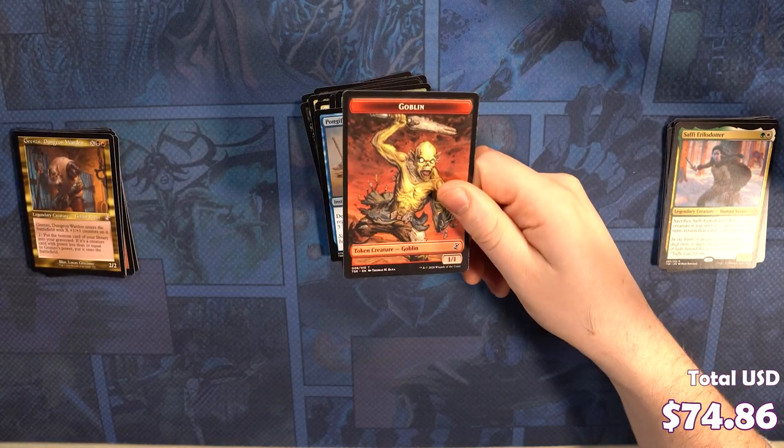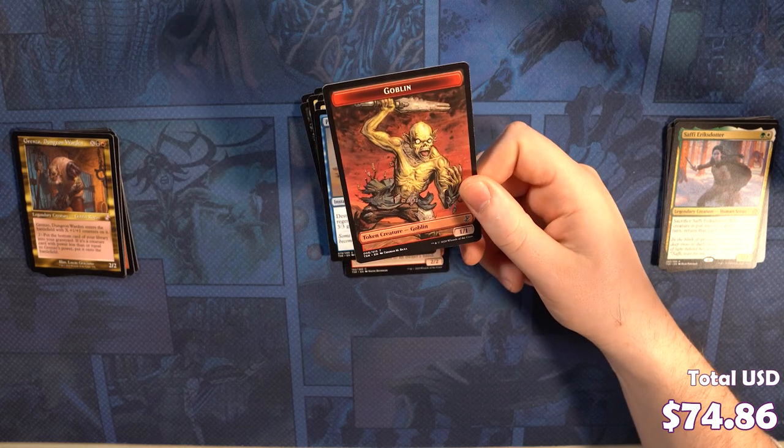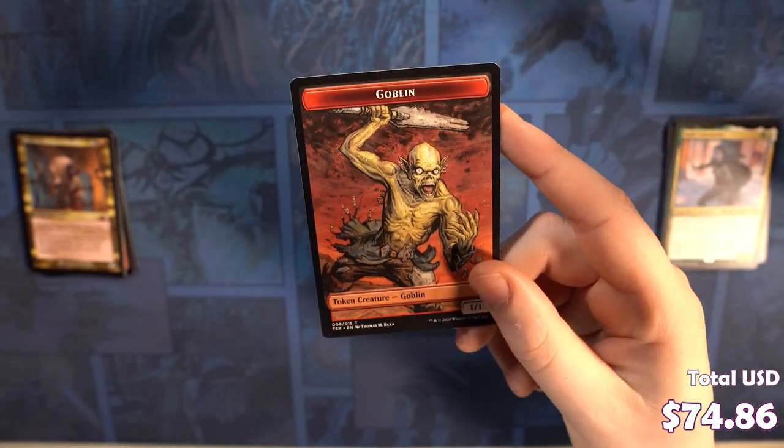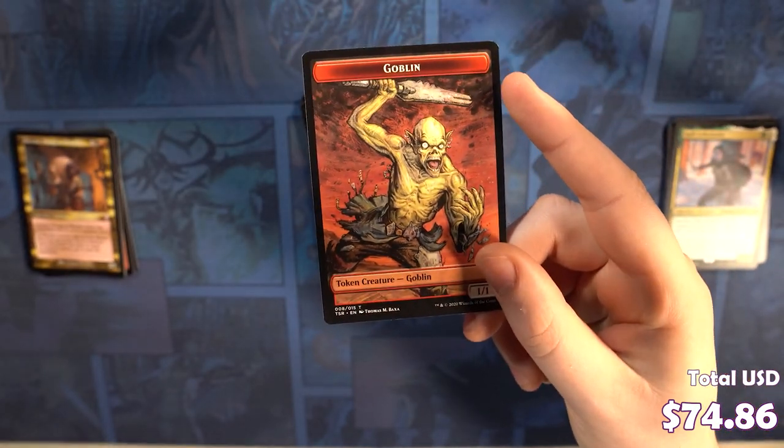And we got a Zomblin — worst token printed in a long time. It's not a goblin. Look at this thing. It's not a goblin. It's a zombie.